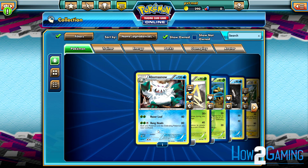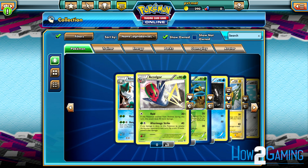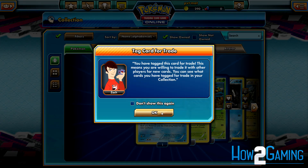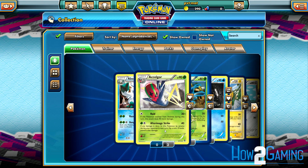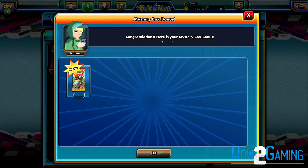It's also very important to note that only certain cards can be traded. Cards that you've gotten for free, in general, cannot be traded, and that'll be represented by a locked symbol next to the card name. Cards that can be traded include cards that are received via code, as well as booster packs obtained in ranked online play.